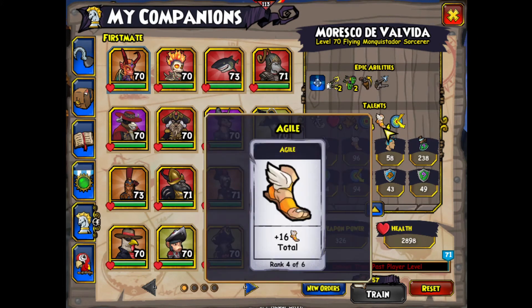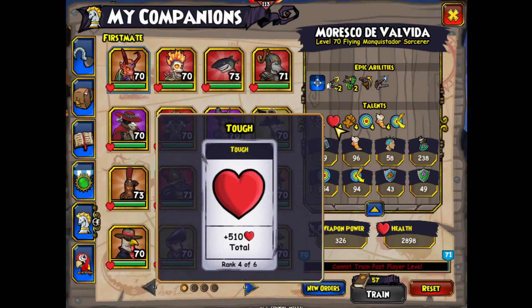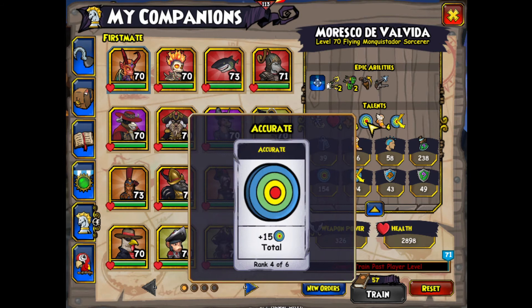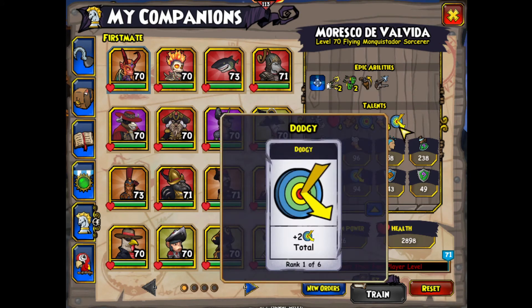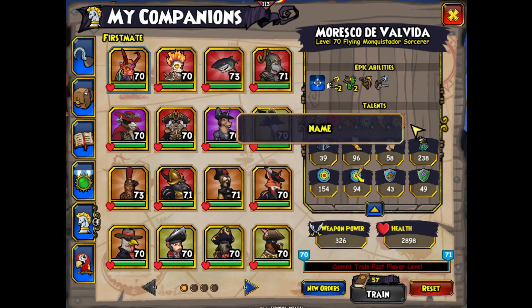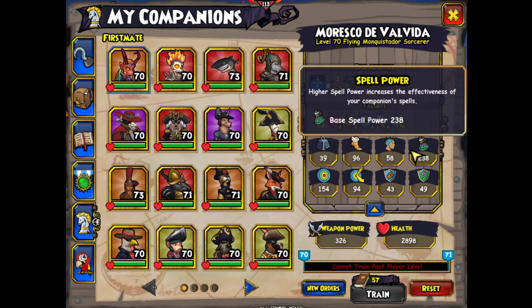Now we're going to move on to the talents. You go with Tough rank 4, Rough rank 4, Accurate rank 4, and Agile rank 4, and then you put the last point into Dodgy. Why go with Agile? Well, this guy is not going to dodge much, so that's pretty much why.